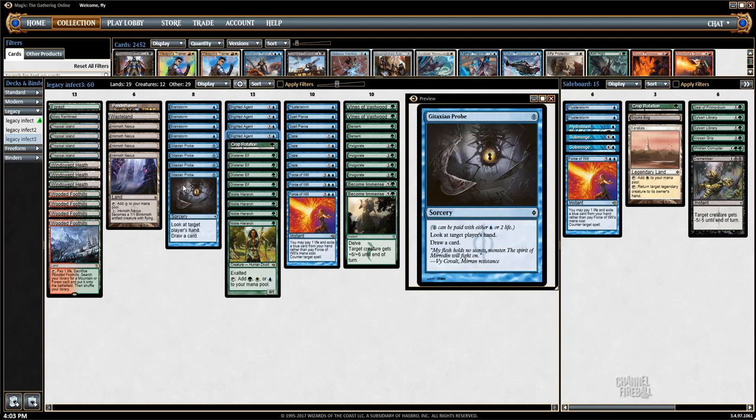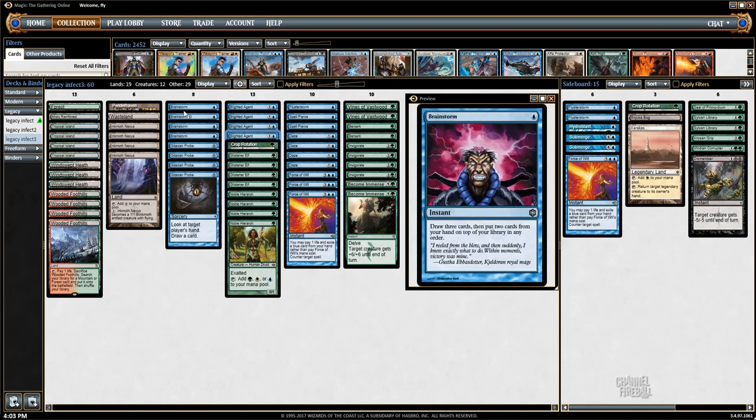The deck is kind of tricky to play sometimes and a lot of people call Gitaxian Probe training wheels. But I want to know what they have because this deck is hard to play and the decisions are often pretty intense. So if it's training wheels, whatever — I'll ride my bike with some training wheels when I play Infect. Brainstorm — I don't think we need to talk about Brainstorm too much. It is a completely bananas Magic card. The value is very real. I wouldn't play a deck in Legacy without four of them.